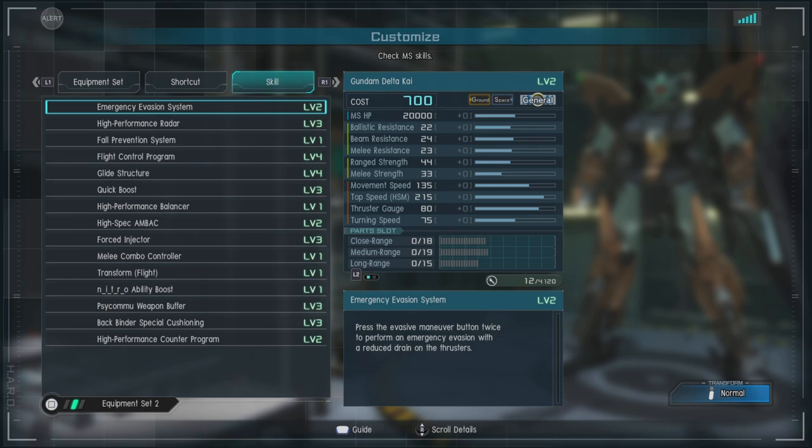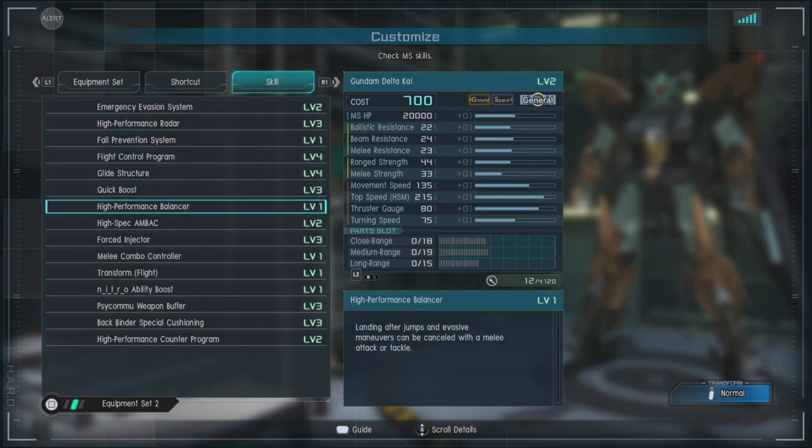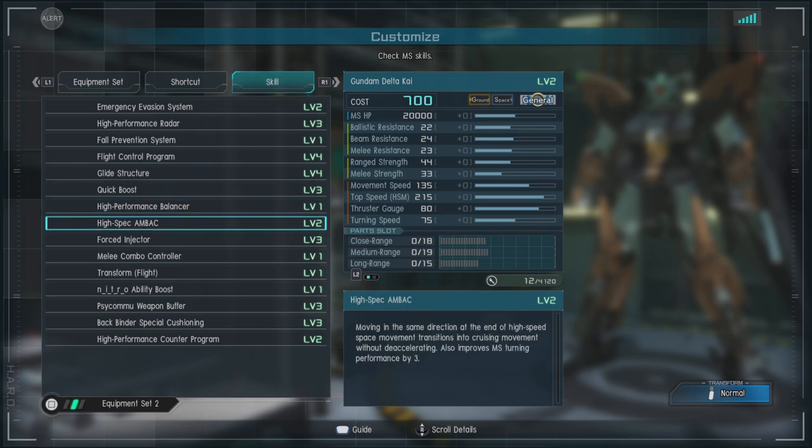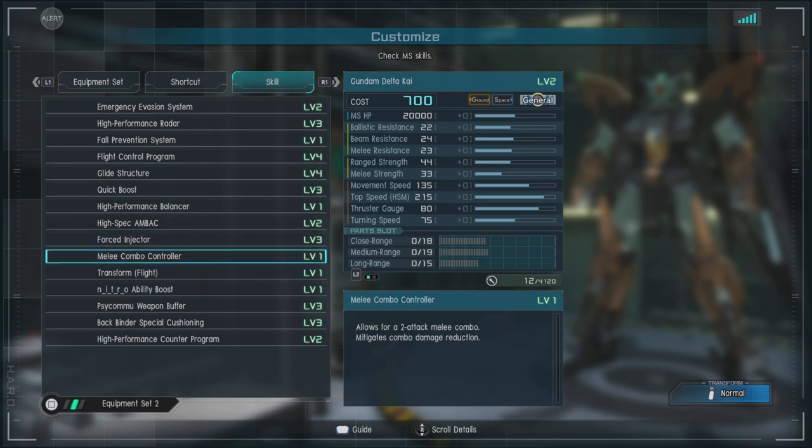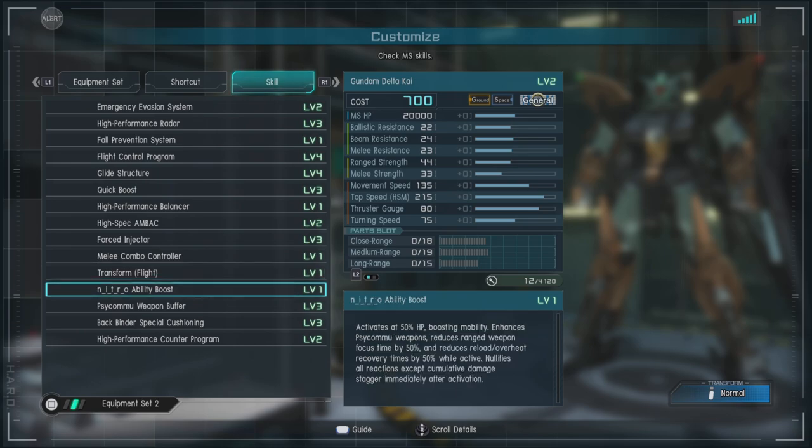For skills we have the emergency evasion system level two, high performance radar level three, fall prevention system, flight control program level four, glide structure level four, quick boost level three — not a bad one to have. High performance balancer, high spec back level two, first injector level three — which is fantastic to have.